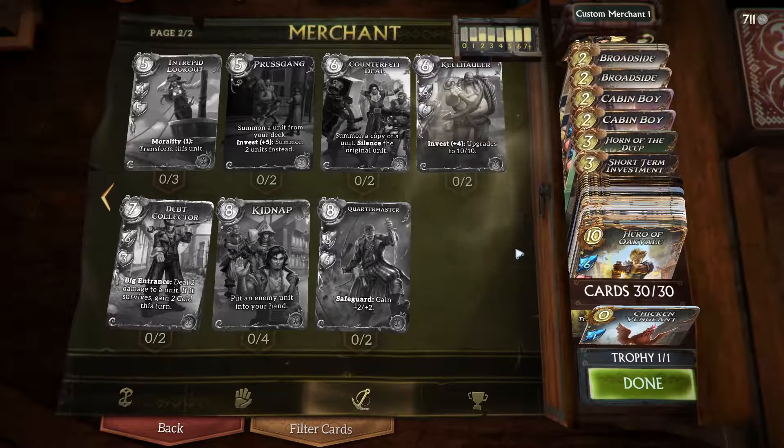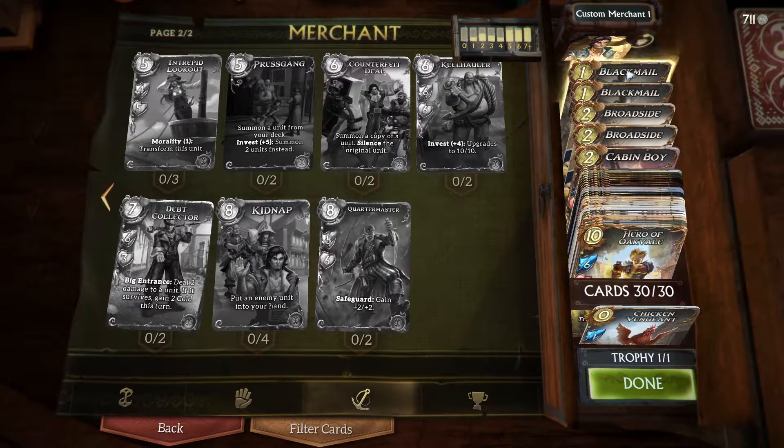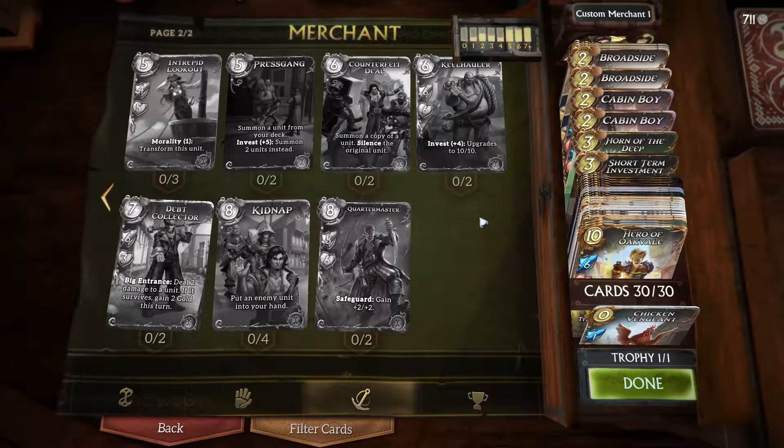Today we're going to play Custom Merchant 1, because renaming stuff is actually still kind of buggy. The hero ability is to pay 2 gold to get a gold piece in your hand. You can then use that gold piece to gain gold for a turn on a later turn — basically bursting out big spells and big creatures. Think of it as a weird investment that never really pays itself off. It only works because money disappears at the end of your turn.